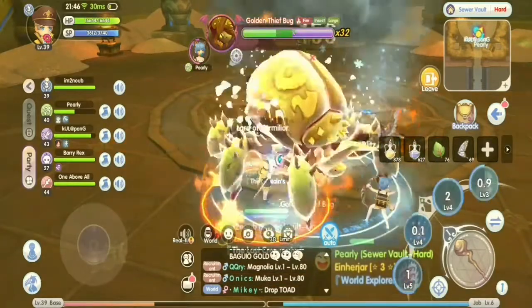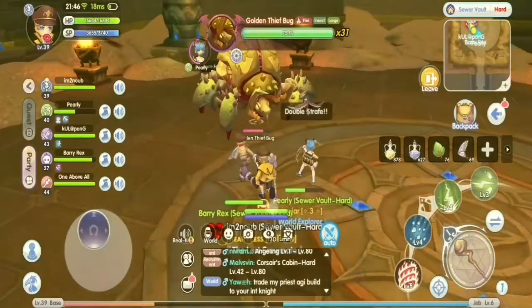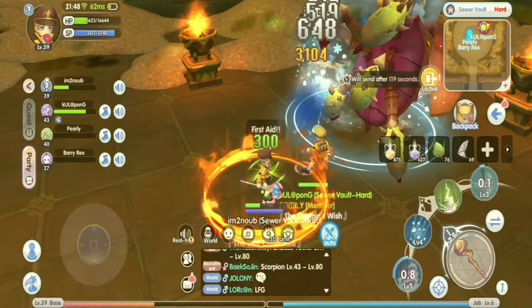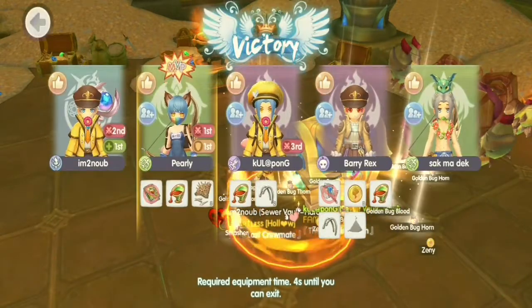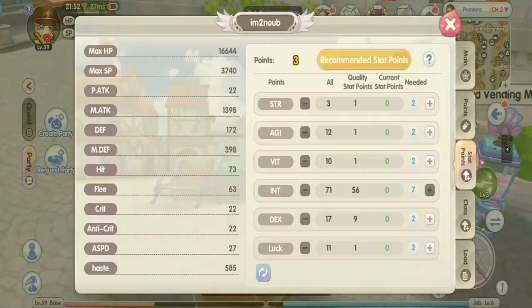The other type is the two-handed Staff wizard. This type commonly has low health but very fast casting speed. I am a two-handed Staff type since I personally enjoy the fast casting time when using Stormgust and Lord Vermillion — you can cast both skills simultaneously non-stop unless you die or run out of SP, which rarely happens. Two-handed Staff wizards deal more damage compared to Shield types because their fast casting speed results in more damage output.